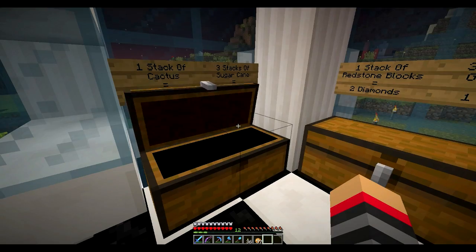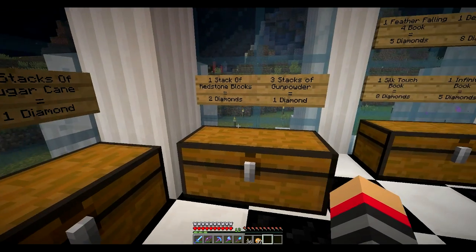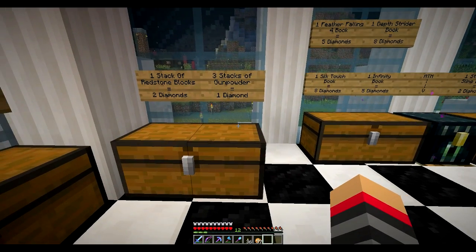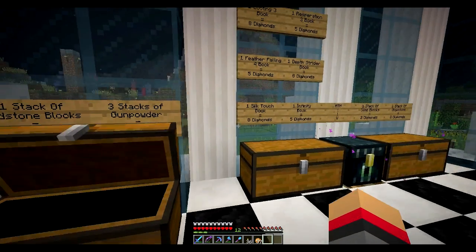One stack of diamonds, one stack of captives, one diamond. One stack of sugarcane, one diamond. One stack of red zone blocks, two diamonds. Three stacks of gunpowder, one diamond. Ooh, that's actually really good.